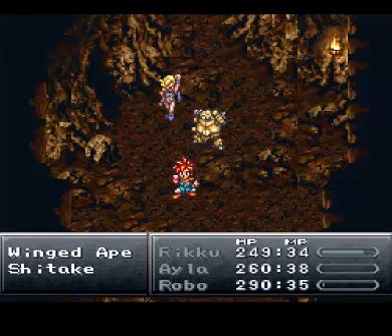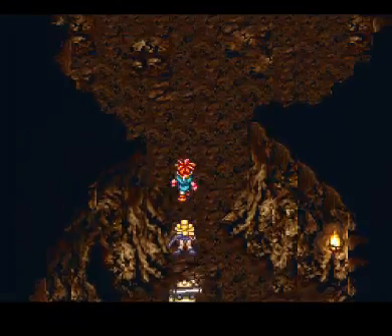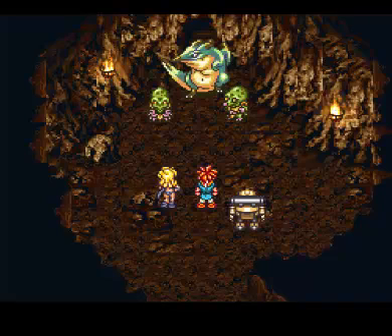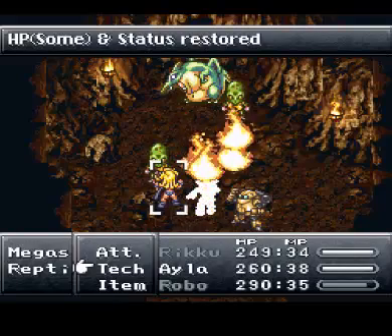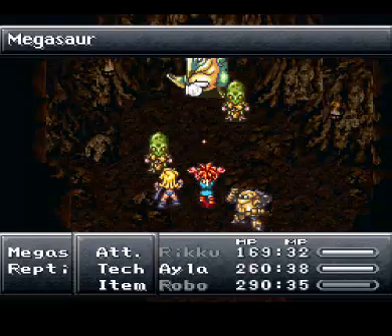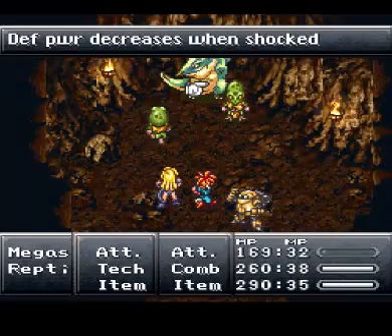Okay, 345 tech, 1 petal. Let's mosey onwards. Going to have to kill these suckers. I think we can do this, right? We'll start with that lightning attack on the Megasar. Then we'll follow up with an attack from Ayla.